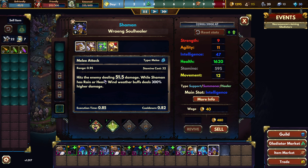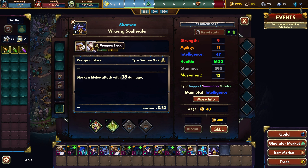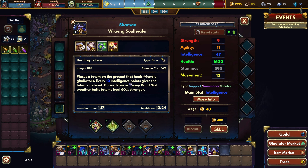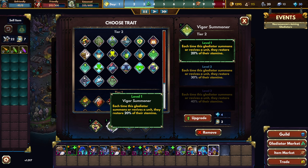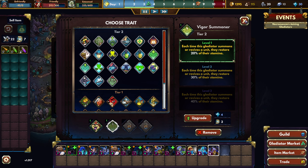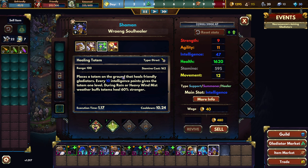Hits the enemy dealing damage — strength based. While shaman has rain or heavy wind weather buffs, deals 300% higher damage. Block. Healing Totem: places a totem on the ground that heals friendly gladiators. Every 10 intelligence points gives the totem 1 level. During rain or heavy wind, totems heal 60% stronger. Puts a totem on the ground that shoots fireballs, every 10 intelligence gives the totem 1 level. I should probably replace this — well, no, the summon probably works with totems I would assume.